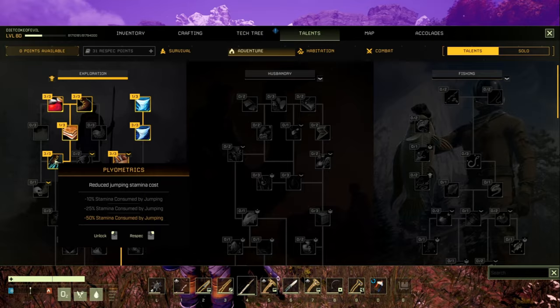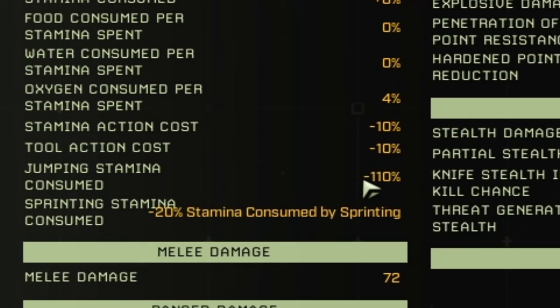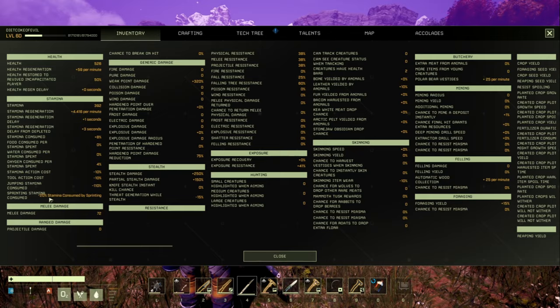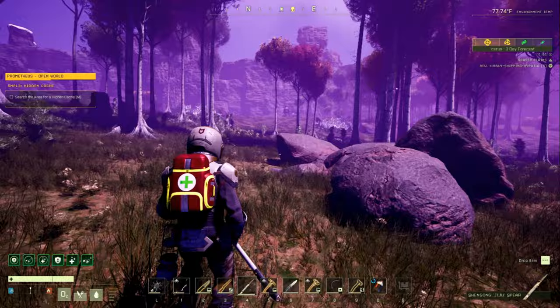In the More Information panel under Show More, you can see jumping stamina consumed — that's actually negative 110 for us, meaning we don't use stamina whatsoever to jump. We also have 4,416 stamina regen per minute with all perks and armor. We have negative 20 stamina consumed by sprinting as well, so you can literally just keep jumping — you will never have to stop for stamina.